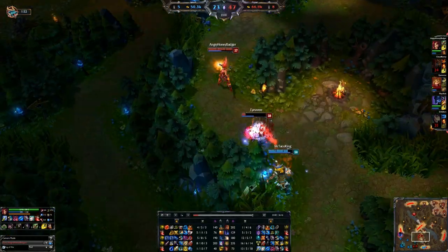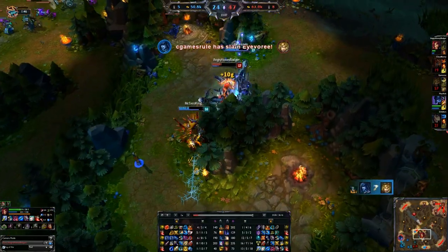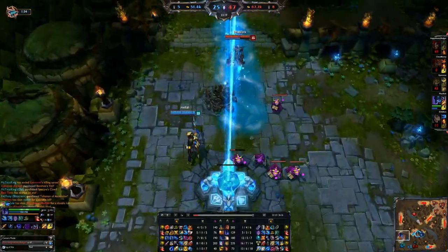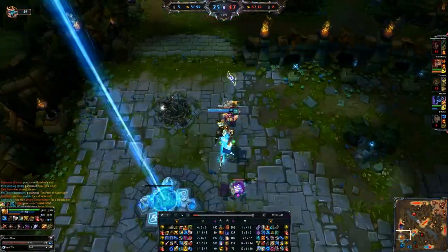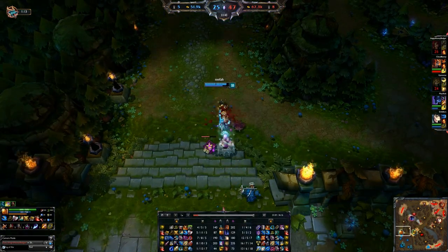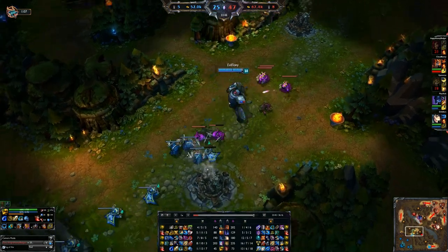We're going to get into a weird fight but we keep locking people down. Unfortunately I think we just die out from it. Nocturne is just addicted to the top lane — this is one of those junglers who doesn't understand how helping a team works. But whatever, we're in a commanding lead this game so we don't have to worry about it as much.